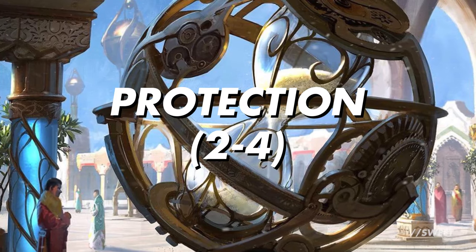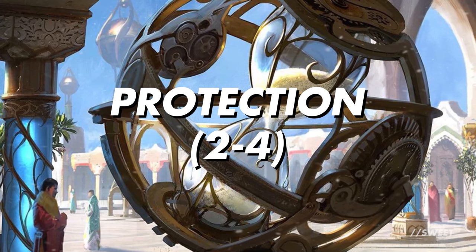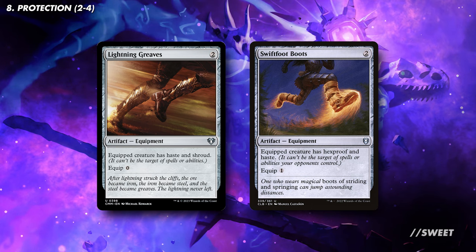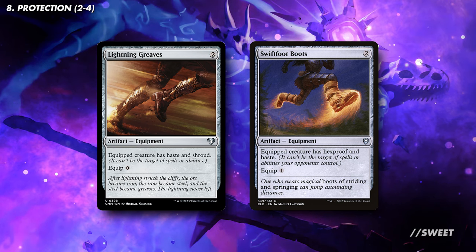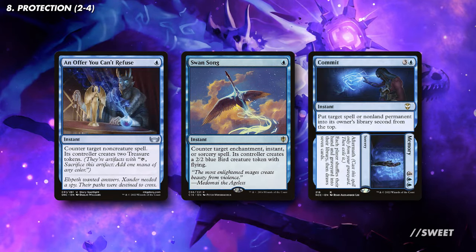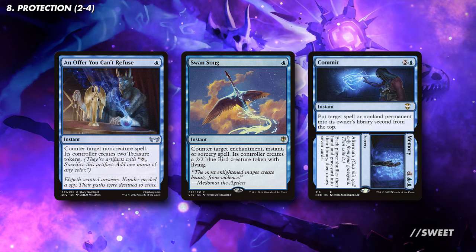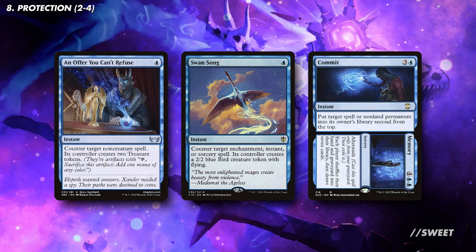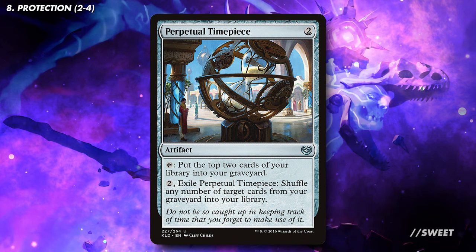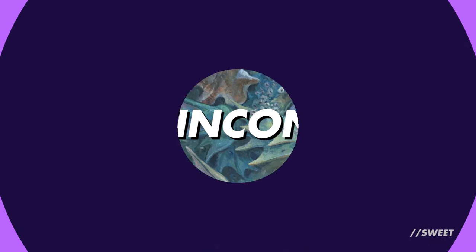Next up is a little bit of protection. We do have an 8/8 commander that can take massive chunks out of our opponents' libraries, so it will get some attention. Cards like Lightning Greaves and Swiftfoot Boots are staple cards for keeping our commander in play, and the added haste will let it rumble in straight away. We then have some specific counter magic: cheap cards like An Offer You Can't Refuse and Swan Song are great at countering the spells we actually care about, and Commit // Memory is a delay counterspell while also being a massively costed spell if we want to discard it. Lastly, we have Perpetual Timepiece, which not only helps mill us but also protects key cards in our graveyard from any pesky interaction our opponents might have.